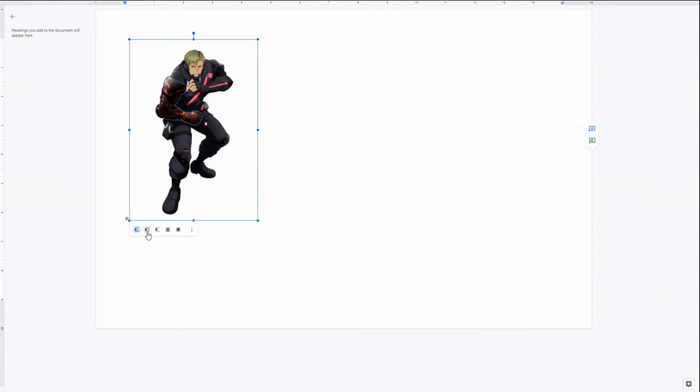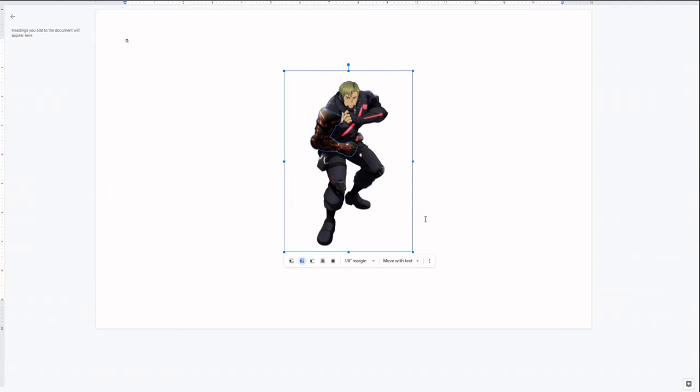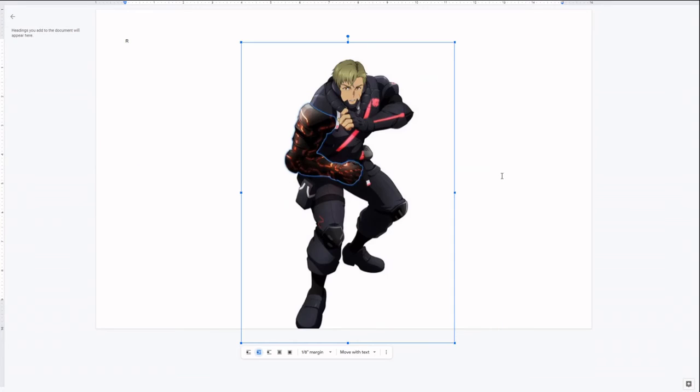Moving on, we have Genma — absolute beefy boy. Look at this man, absolutely a chunky bloke in his 50s and not looking half bad. His psychic ability is to make himself stone and be bulky and not take damage, so the full body armor to focus his sclerokinesis on is very practical. However it's mostly black from a design standpoint — he lacks flair because it's just full body armor with a few red highlights. That lacking flair isn't necessarily a bad thing because it looks quite nice — very clean, very sleek.